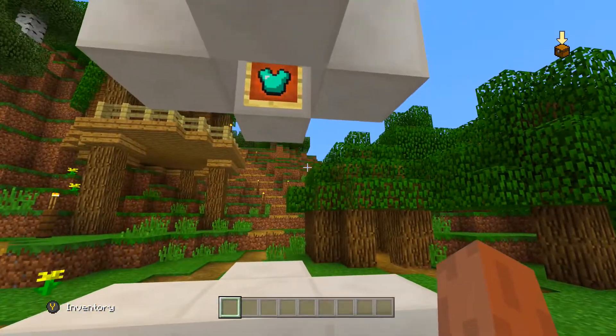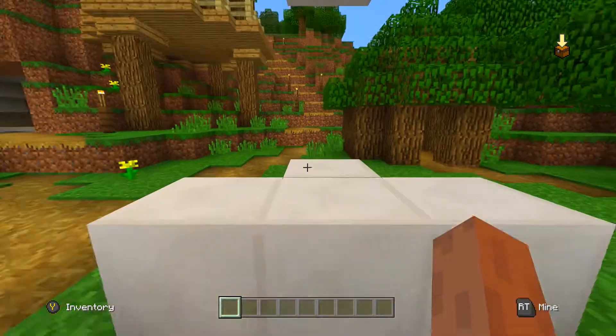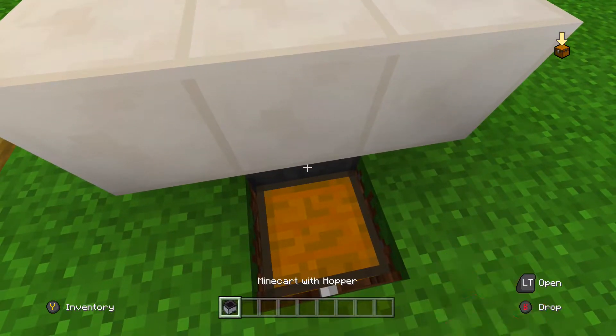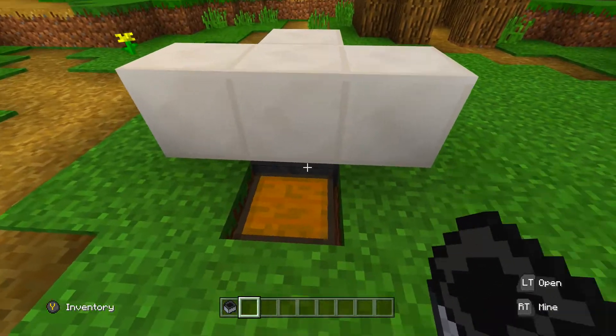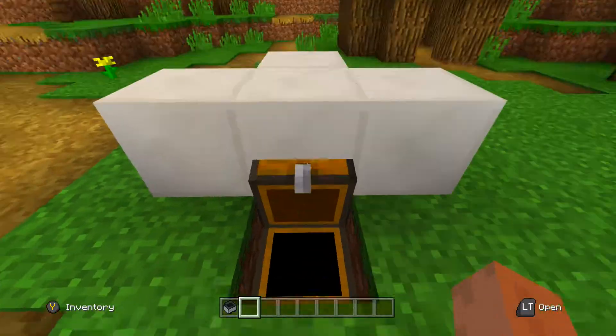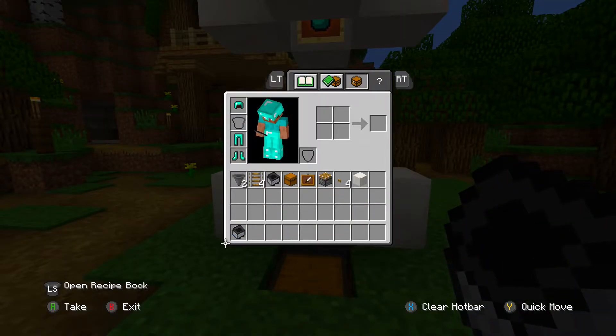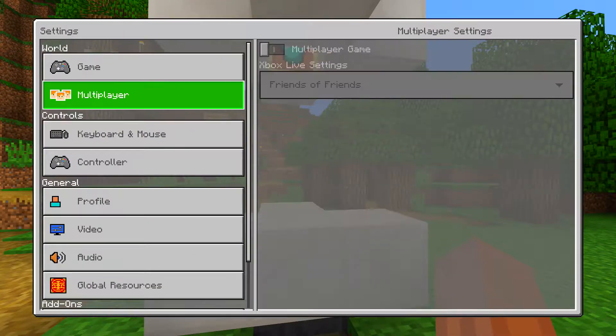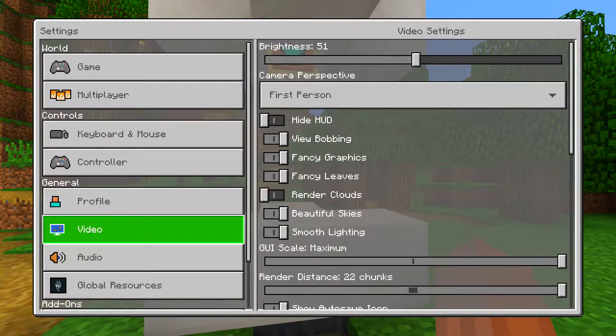So here it is — here's the setup for it. We have an item frame, we have a minecart with hopper here, as you can see, we got a hopper underneath it, and as well as that we got a chest. What we're going to do — we're going to get rid of that first — is we're going to go into survival and we're going to duplicate that diamond chestplate.